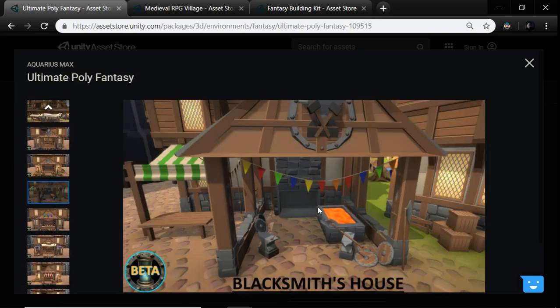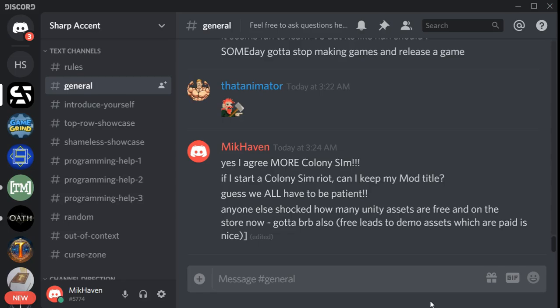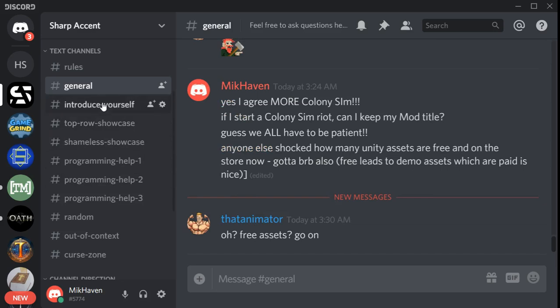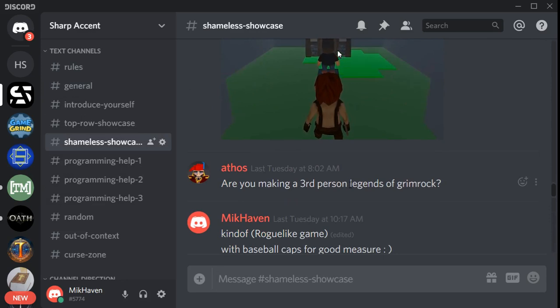At some point we're going to be talking about blacksmith — here's a really good example of a clean blacksmith that has the core mechanics. You could come up here, buy an item at the shop, and the blacksmith could be working over here. Or you could even buy the blacksmith shop and work at it, and then have a home here as well.